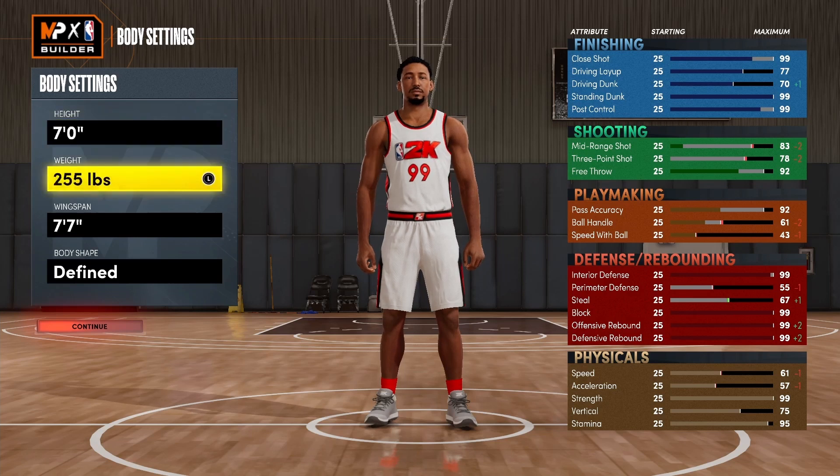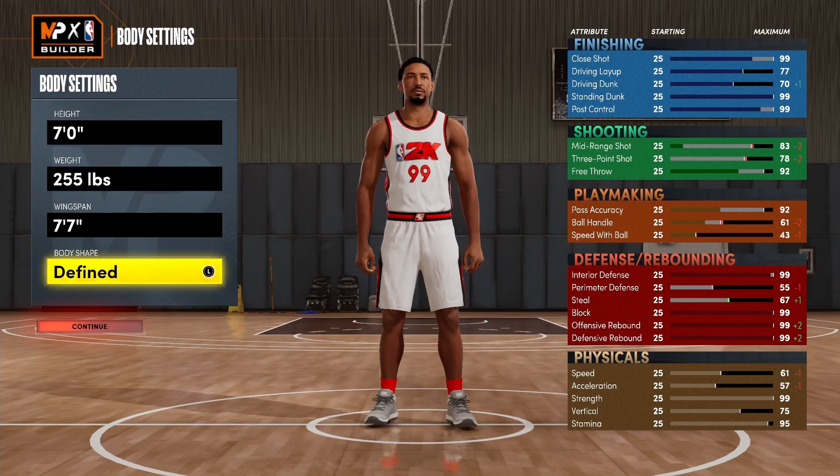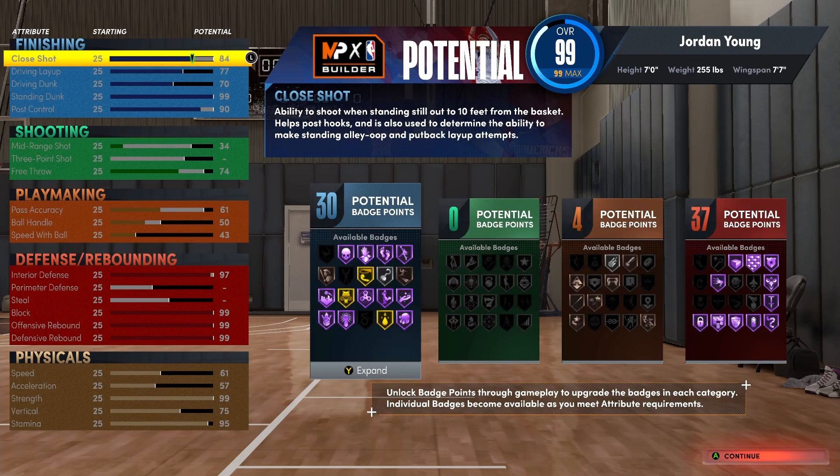Your boy is 7 foot, 255 pounds, 7'7 wingspan. I had him be defined — I don't want to be too big. I was looking more towards like a Wilt type of build, but he's kind of his own player. Wilt had no free throw whatsoever — he was shooting like 44% from the free throw line one season. Don't want to do that. Right now I'm at the finishing. Let's go ahead and start from the top down.